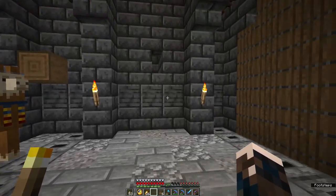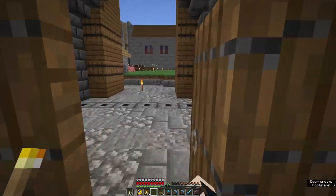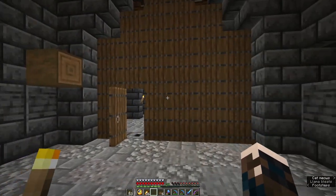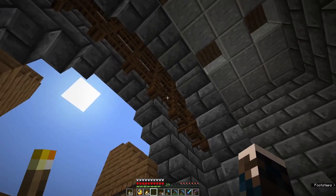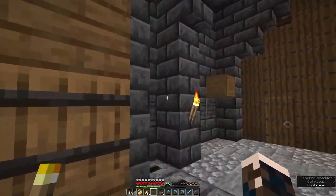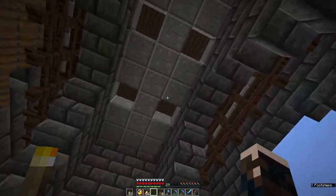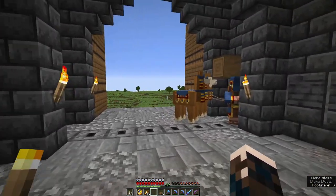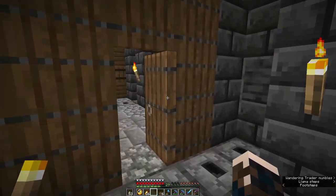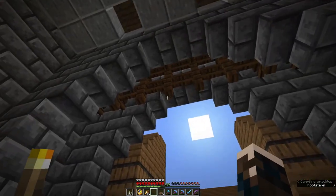Then we've got portcullises - they come down. We've got another portcullis here, and then we've got this gate, and I've put a wicket gate in it. They should all have little wicket gates. We've got a drawbar, then a third portcullis, and another gate. And if you have a look, we've got arrow loops there and here. And if you look up, we've got murder holes. So let's say someone manages to break in here - we can put the portcullis down, they're stuck. We can fire arrows at them, we can drop things on them. And if they manage to fight their way through, same problem: arrows, murder holes, portcullis, gates.